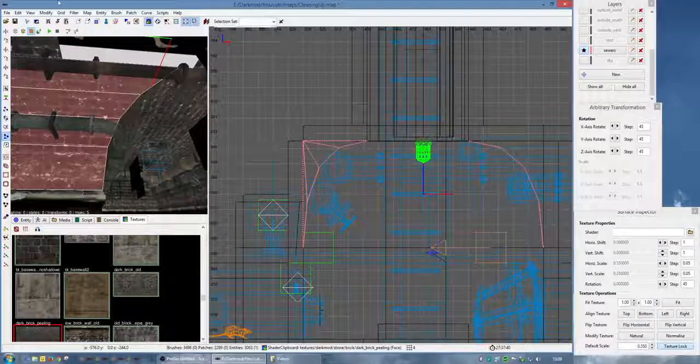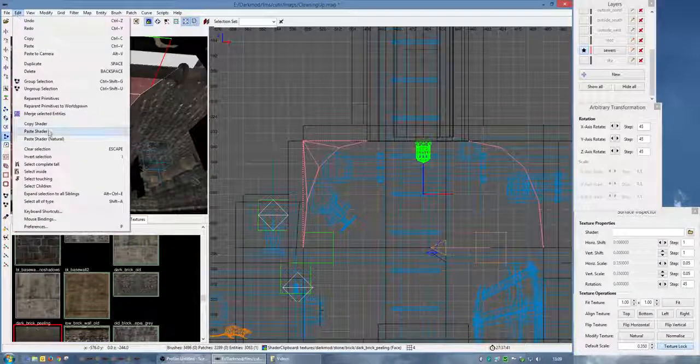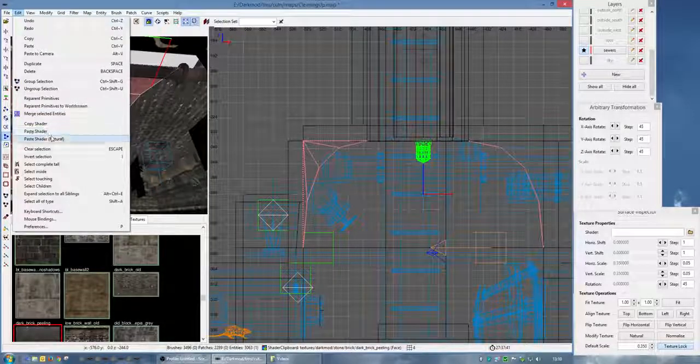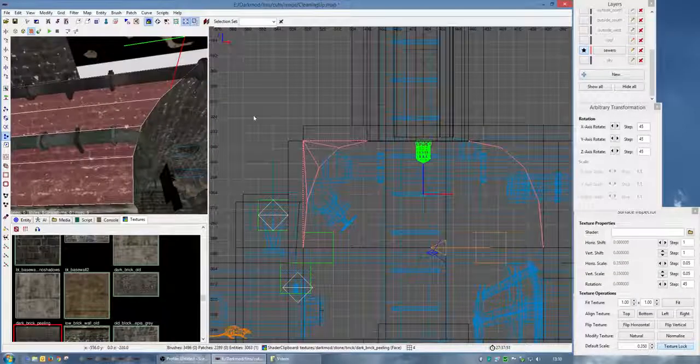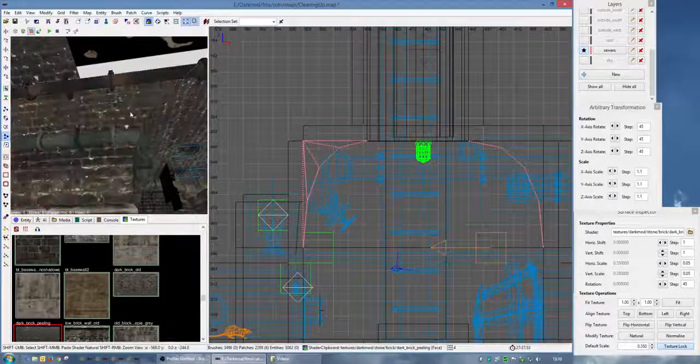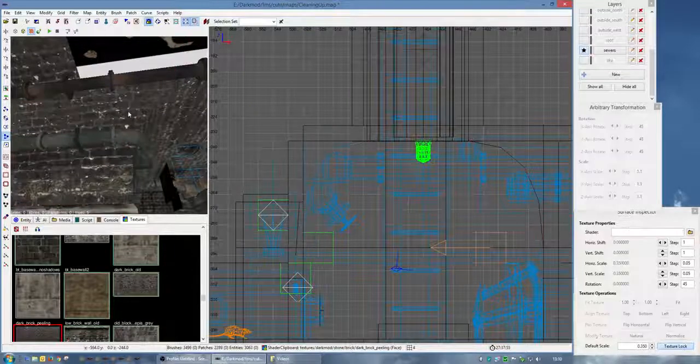The other reason for using that technique to paste onto there is that when you get a patch that extends out like that and you try to paste onto it, the texture becomes corrupted. That trick I've just shown you stops that from happening, and you get a perfectly pasted texture on there.